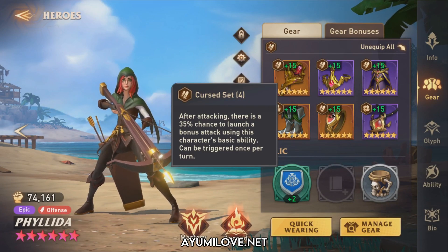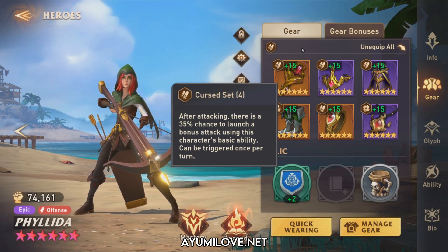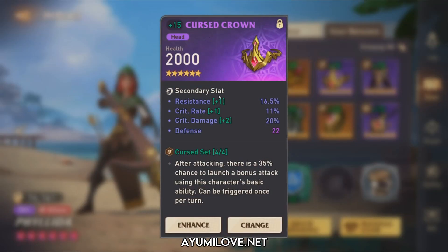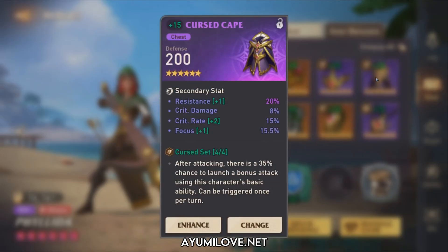For her gears, I'm using a Curse set and a mix gear set. The weapon has focus, health, speed, and resistance — chosen to speed tune her as the last hero before the boss. Ideally it should be attack percentage, critical rate, and critical damage for more damage output. The helmet has resistance, critical damage, and defense — the most important thing is building her with high resistance, so the helmet includes some resistance.